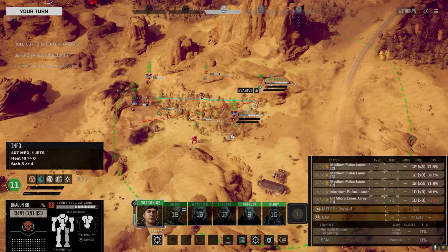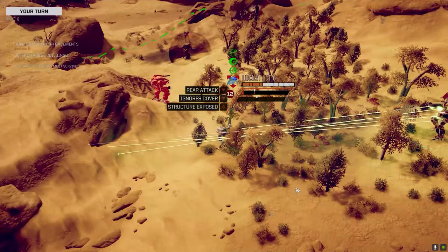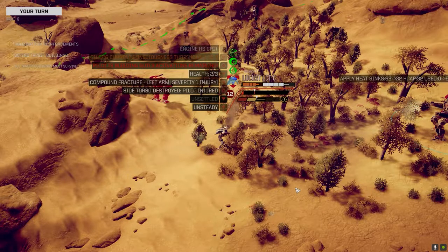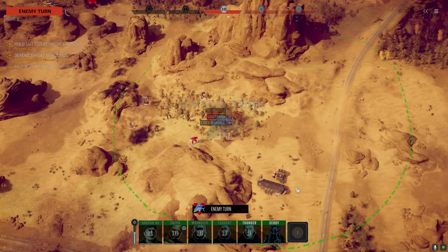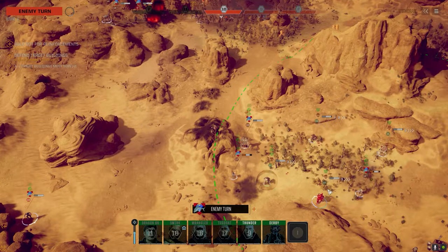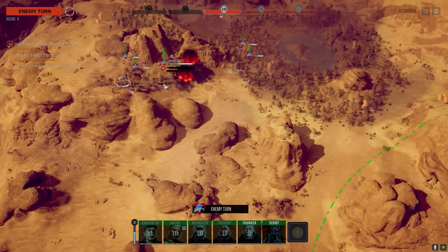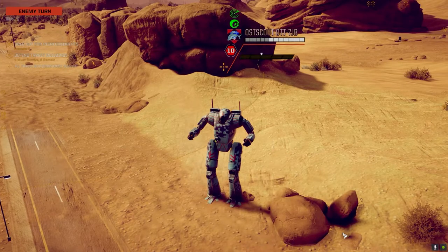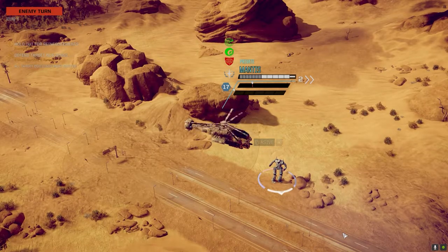The Clint is like a light mech hunter-killer — essentially what it is with that speed. Let's try and kill this guy. Reporting critical hit. I wanted to go after the Griffin but we're just not in the right position yet — their fire line is opening up over here. The enemy up on the hill has two Gauss rifles, an ER PPC, LBX2, ER mediums, and LRMs.